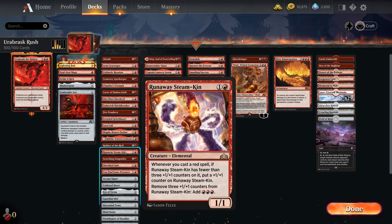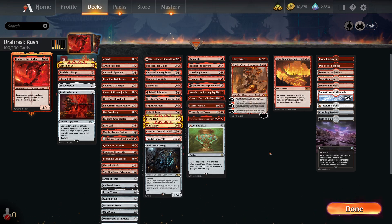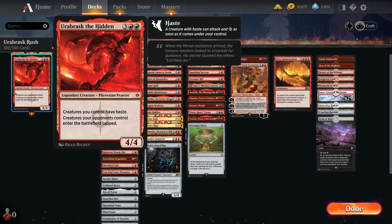Something you don't really think about — certain colors do better in multiples, whereas certain other colors do better in singular. Like Mono Blue, for instance, one Counterspell feels devastating. But one Lava Coil in this format doesn't have the same impact. So I can see why not many people use this commander. I think in three or four years of playing Arena I've only seen one person use Urobrask.